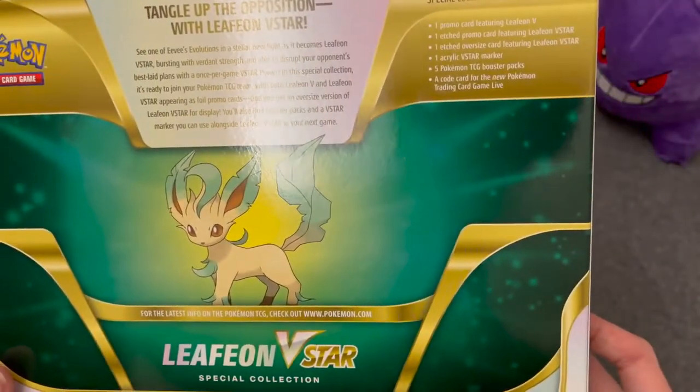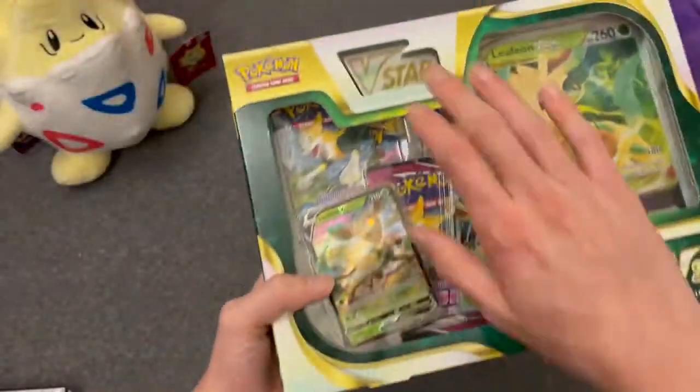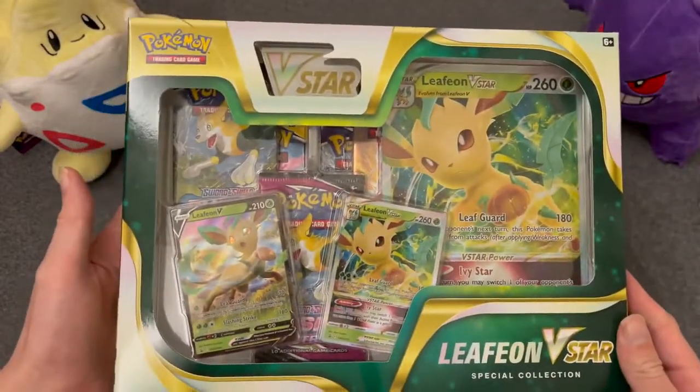It comes with a promo card, another promo card, a big card, a V-Star Marker — which is like the GX Marker in the past — and then five packs and a code card.